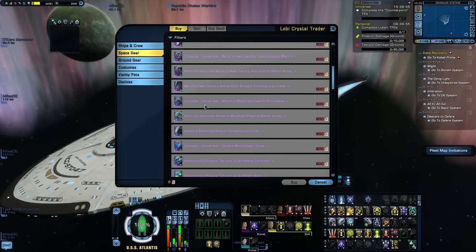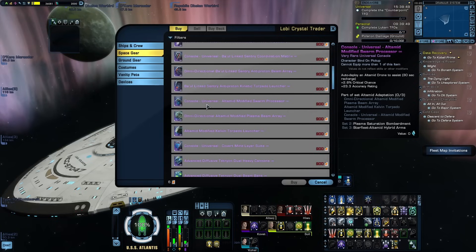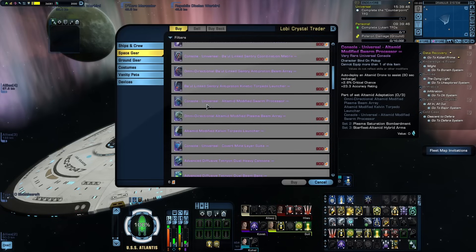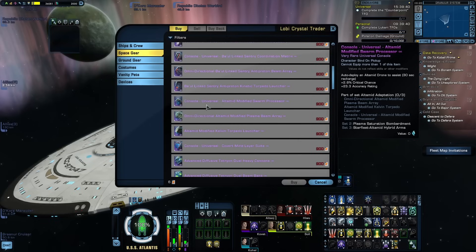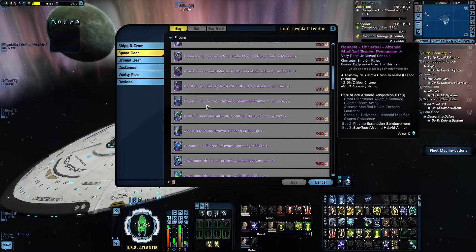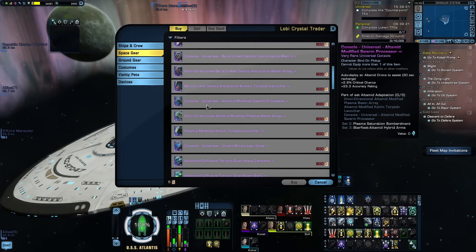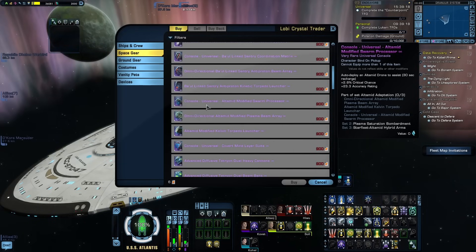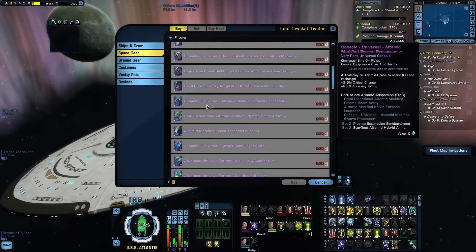Next up is the Ultimate Adaptation Set, and much like the Ba'ul set, this one is a must-have for the two-piece bonus, but this one is for plasma builds, and the three-piece bonus is still pretty nice. The console, Ultimate Modified Swarm Processor, has no click ability but auto-deploys an Ultimate Drone that does next to no damage. What makes it special is its crit chance buff — currently the highest crit chance buff of any single console in the game, maxing out at 3.9% crit chance when upgraded to Mark 15 Epic. It also has an Accuracy buff maxing at plus 35 at Mark 15 Epic.